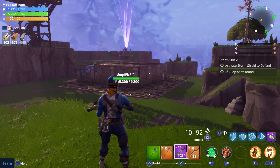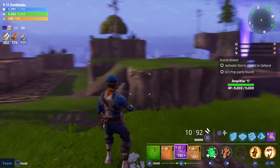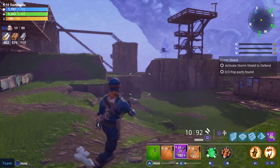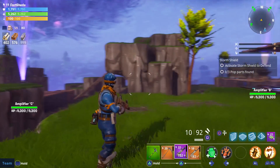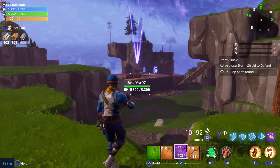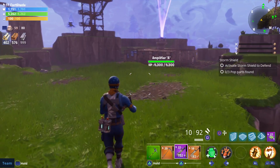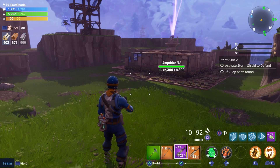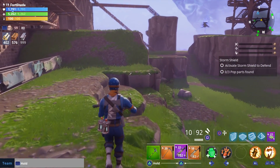You can see: storm shield — activate storm shield to defend — and zero three pop parts found. Those are just the missions I need to complete, not necessarily here. Another good thing: you can use storm shields whenever there's no missions as well as when there are missions, and you can actually farm — there is stuff that randomly respawns in areas. You can farm wood, rock, and some storm shield places will have metal and other stuff you need.